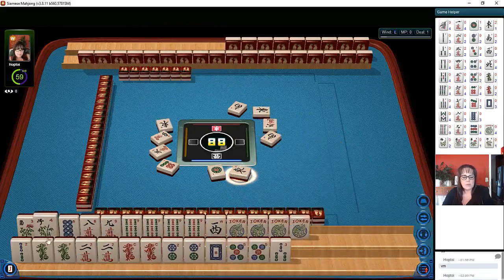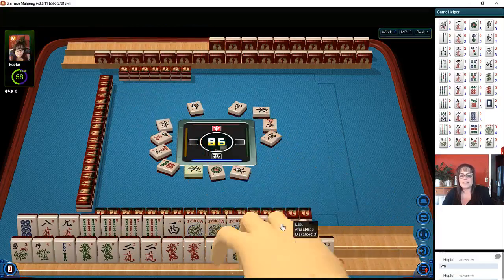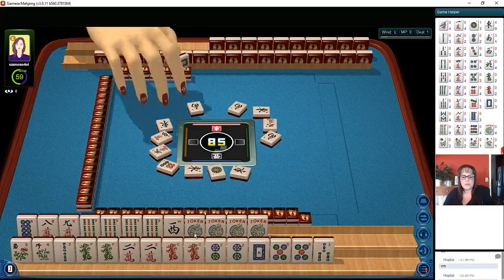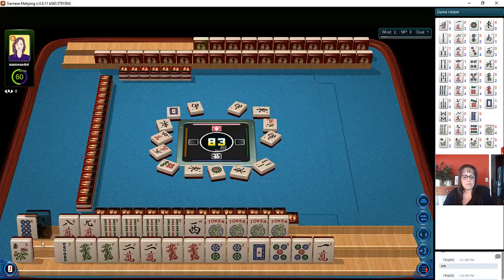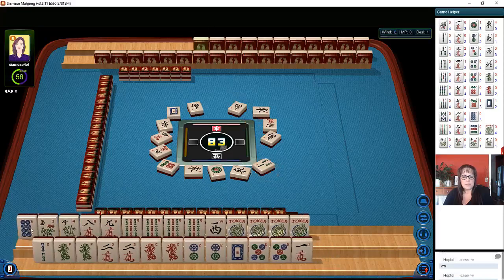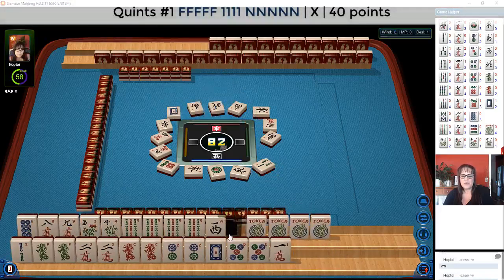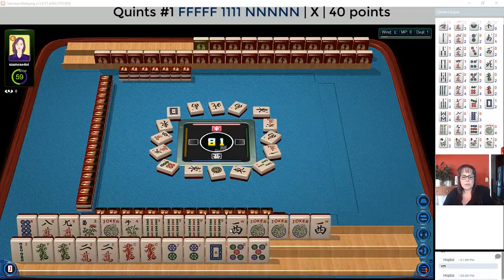East wind. We probably don't need these flowers up there unless we play that quint. Then we get that east — east wind, that's crazy. Let's discard this. Three bamboos — three bam. Maybe playing that quint would be good up here. North wind. We actually just need — there we go, we finally got the west. One character. So now we're ready to quint both the winds and the flowers.